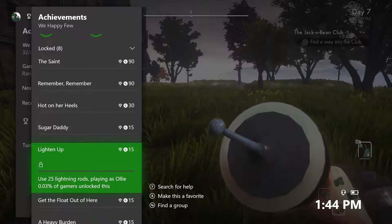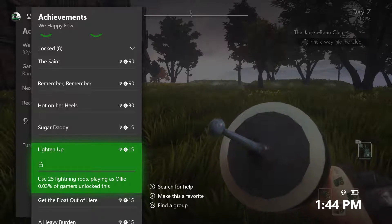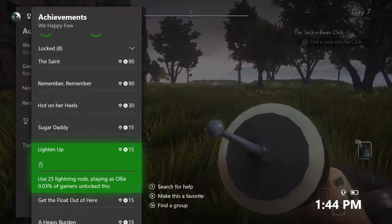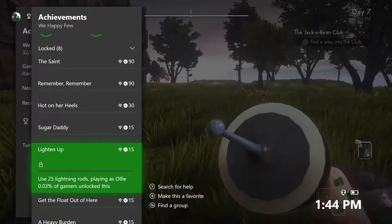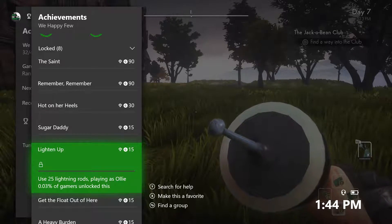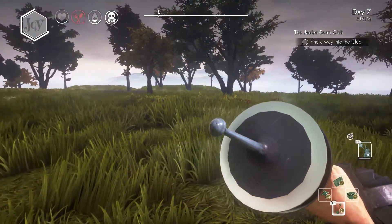TGS presents We Happy Few achievement: Lighten Up, 15 gamerscore, 0.03% rare, currently on Xbox. To unlock it, use 25 lightning rods playing as Ollie — the third character in your playthrough of the entire game. Secondly, you want to obtain some lightning rods.